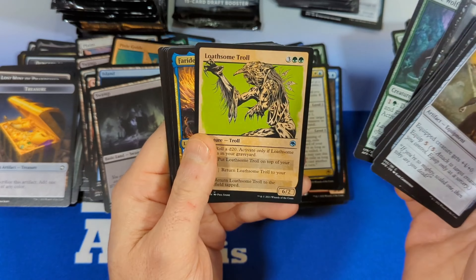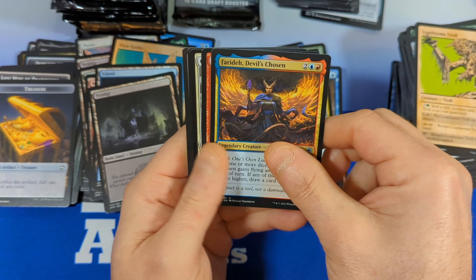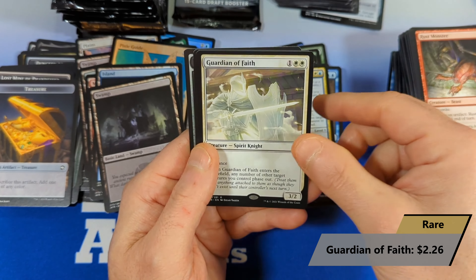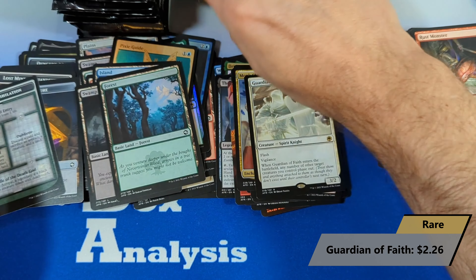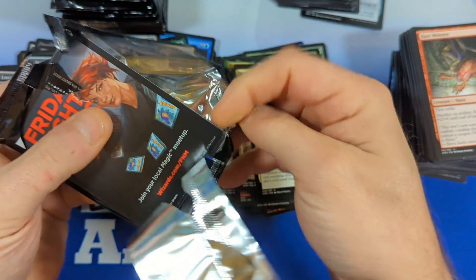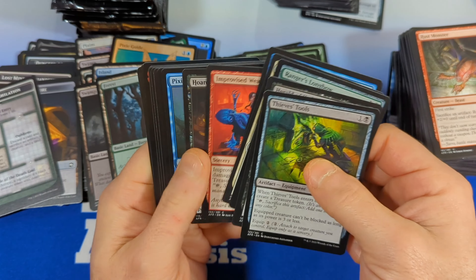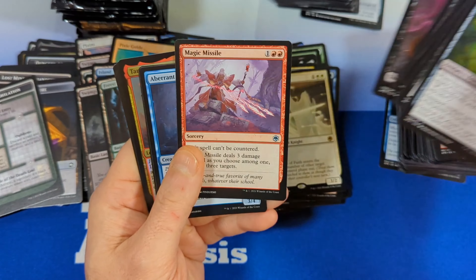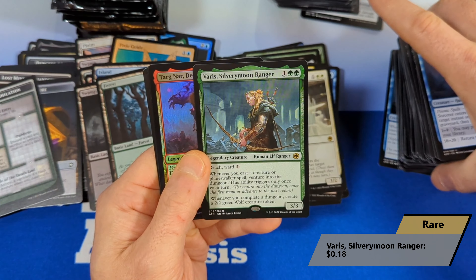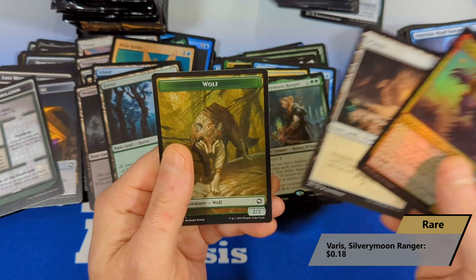These cards aren't as glossy as some of the more recent sets printed overseas, so they're a little rougher to slide. Got a Rust Monster and then a Guardian of Faith — decent hit — with a forest and a tomb. Last pack of stack two. Thieves' Tools, evolving wilds, another Sorcerer, and we get a Silvery Moon Ranger coming in as our rare, with a Demon Fang Gnoll in foil, and a plains and a wolf.